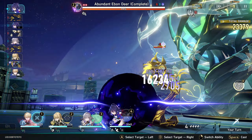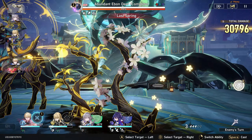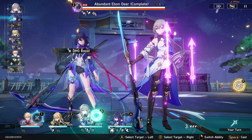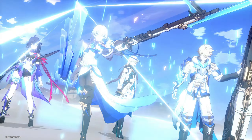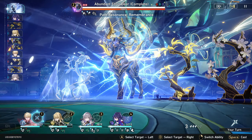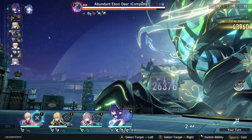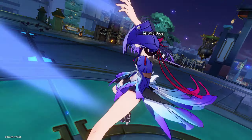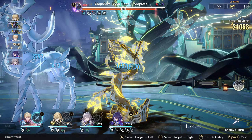Really easy, 90,000 damage — let's go! Bronya's ultimate giving us more attack and crit damage. Ice Age — let's go! That one's dead. Oh, so close, kill it — easy!